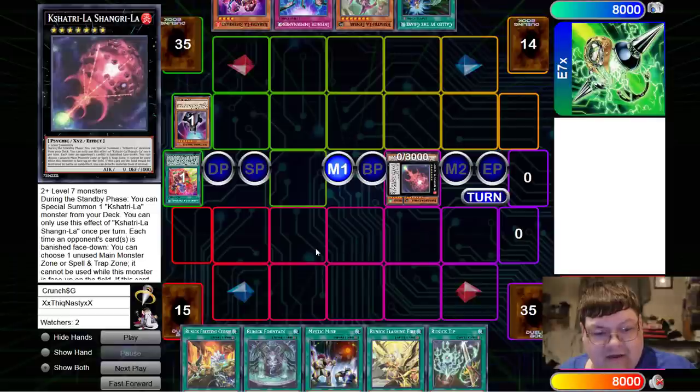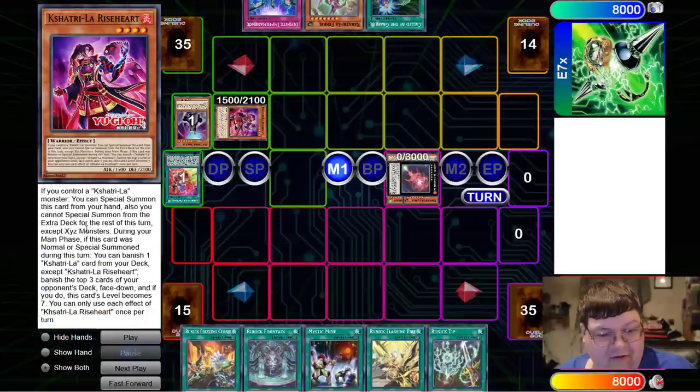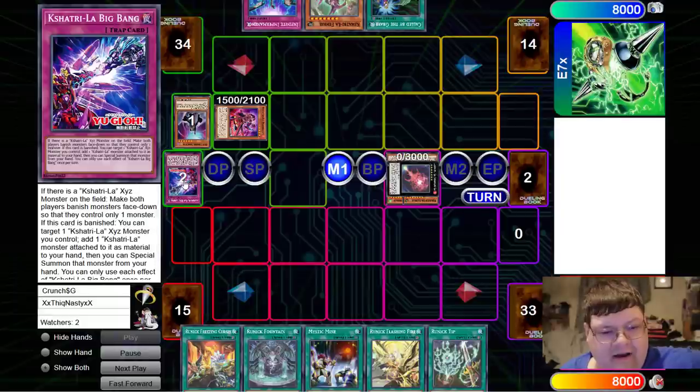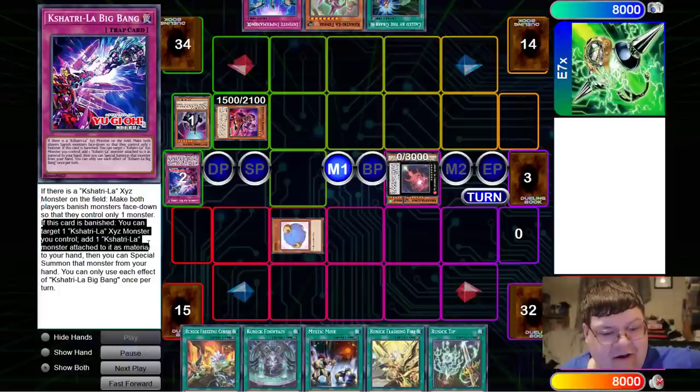We're going to make the Shangri-La here. We're going to go ahead and special summon Riseheart. If you control a Kashitari, you can special summon Riseheart from hand, and then you can special summon from the deck for the rest of this turn except for Exceed Monsters. During your main phase, if this card was normal or special summoned, you can banish one Kashitari from your deck and banish the top three cards of your opponent's deck face down, and if you do, this becomes level three. We banish the trap card — Big Bang — and when this card is banished, you can target a Kashitari Exceed Monster you control and add one Kashitari monster attached to it as material to your hand.